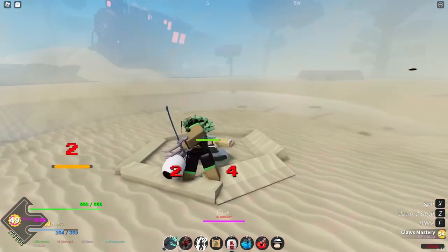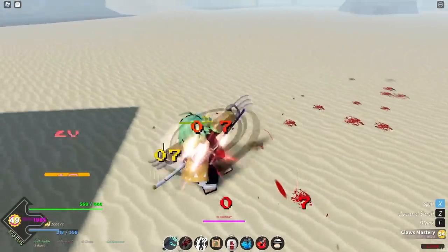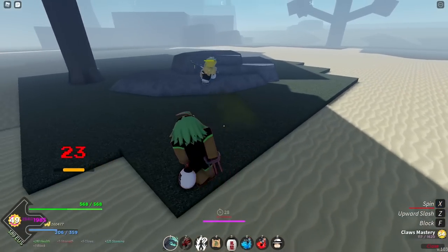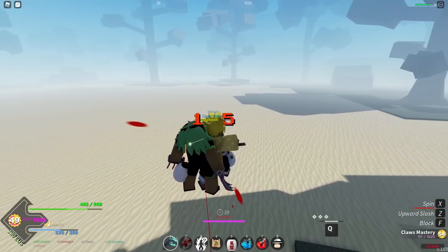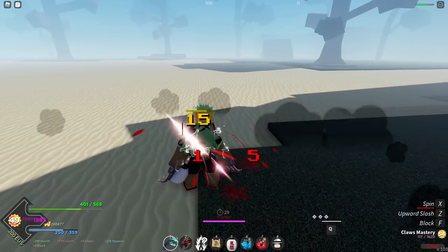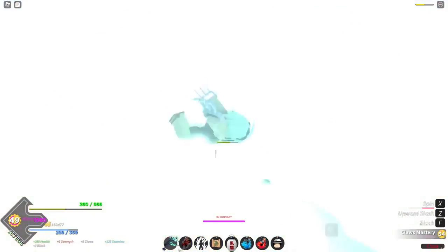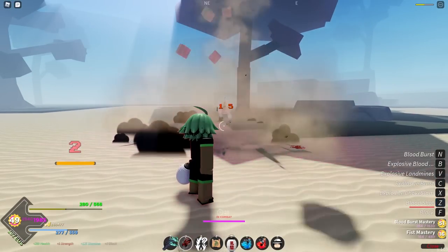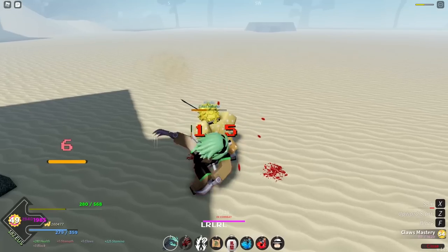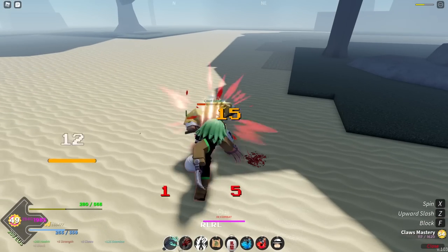Gonna do this, do that, and spin straight away. Look at it chunking up his health. I blocked there but the game didn't wanna register that for some reason. Not gonna lie, by the time you're able to actually use the Q button you've already kinda run out of health. Not too sure if they wanna buff that or not.